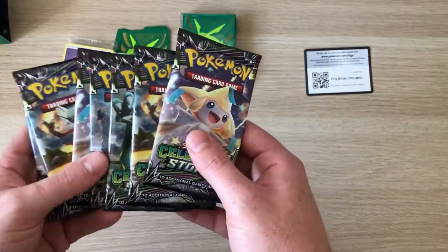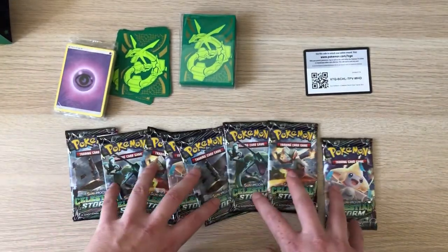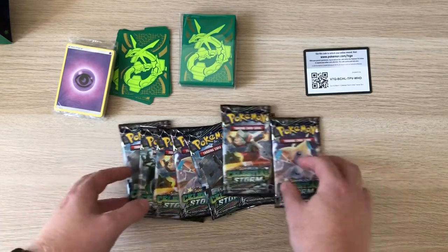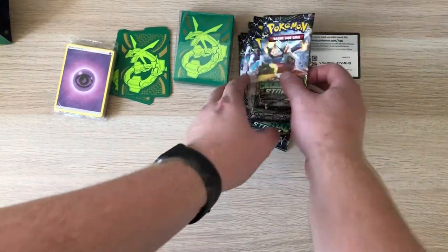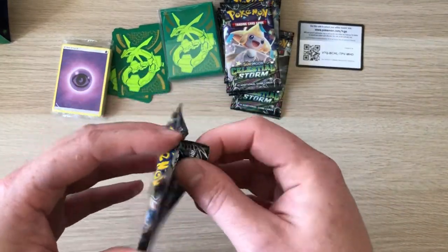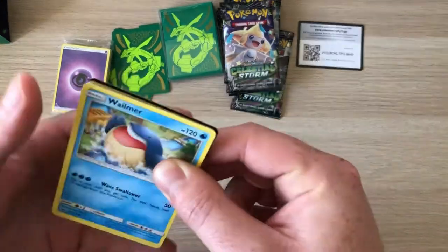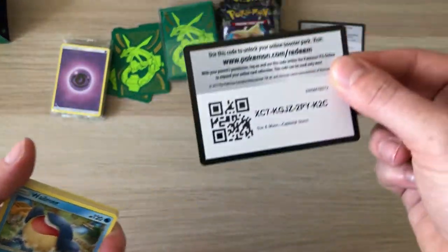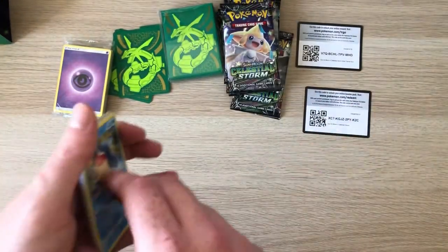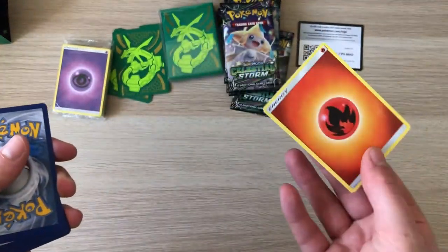And a great box - I love these boxes for storing cards, I've got loads of them. Let's get on to the big boy packs. That's everything you get in an elite trainer box. I'll show what colour that code card was - it's a green code. Let's go for fire!